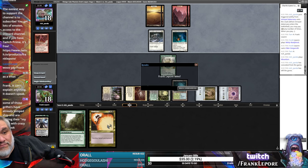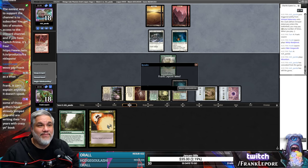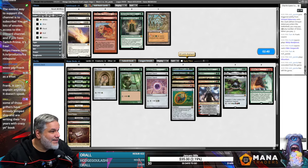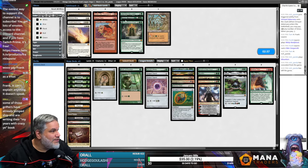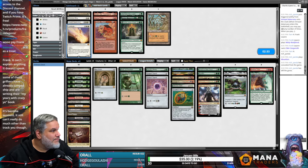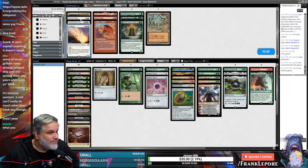Okay, I think Kitchen Finks might be good instead of Eternal Witness — Witness might be a little too slow here. Do we gain the life, or just the controller gains life? That's not great. All right, yeah, that makes sense.